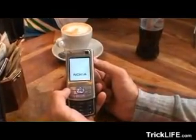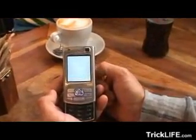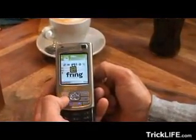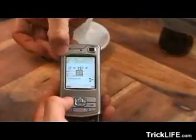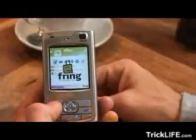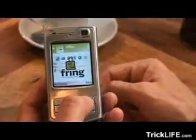Currently, what the handset is trying to do is locate a network. And as you will find, there's no SIM inside, so obviously there's no network. And as you can see from the big X on the left side, there's no network — it says Fring offline.